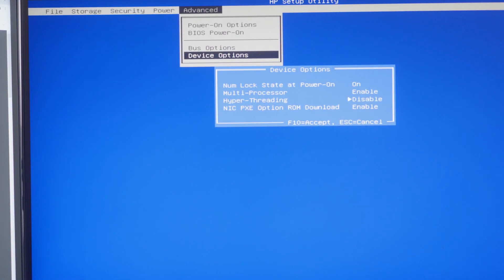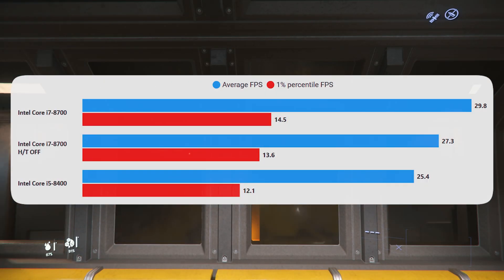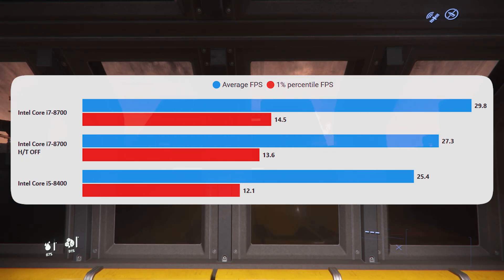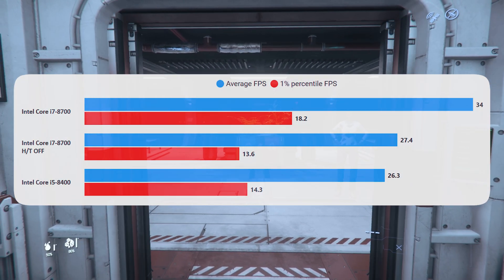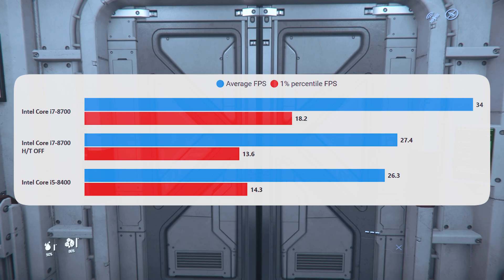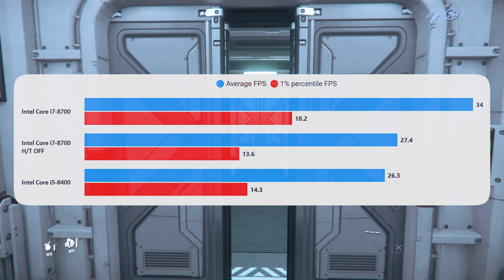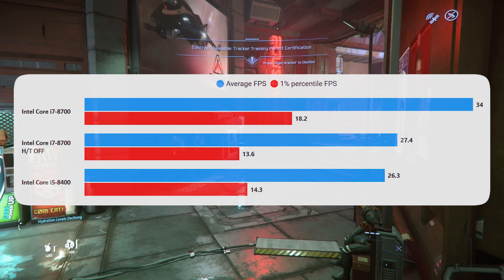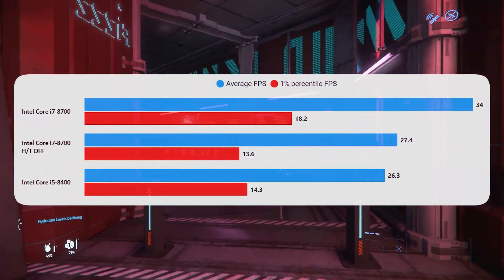One of the interesting things about all this testing is: what's actually making the difference — the cache or the hyperthreading? Because the clock speeds are basically the same; both the i5 and i7 are boosting to around 3.8 GHz across all cores. If we turn hyperthreading off, we can see how much it's actually helping. In Loreville the results are basically in between, so there's a bit of improvement from hyperthreading and maybe a bit from the cache. But in Area 18 you get a much clearer picture: the i7 with hyperthreading on is way out in front, but the i7 with hyperthreading off is basically matching the i5. That strongly hints that hyperthreading is doing most of the work here — the extra cache makes a tiny difference, but hyperthreading on this lower-end chip is making a significant difference to performance.